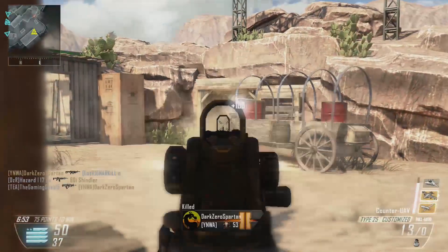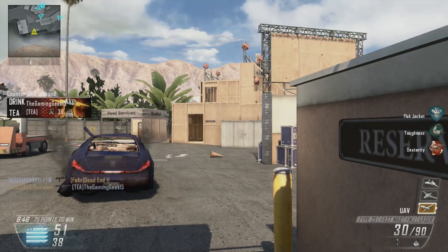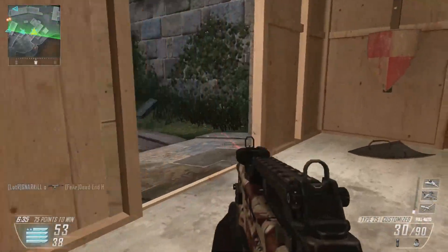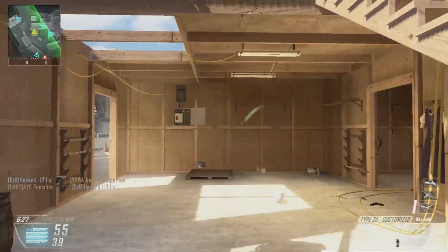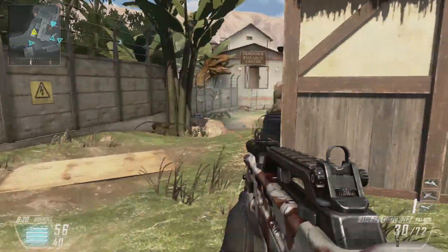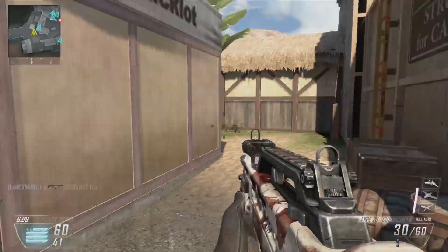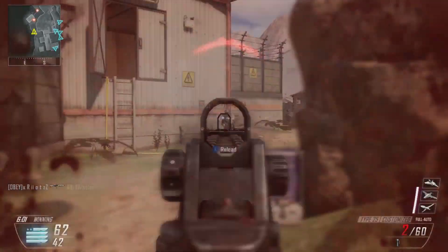Let's try and win this. I've been using more counter UAVs in my scorestreaks because I feel they are really effective. I never used to consider them that effective, but the more other players' gameplays I've seen using them, and the more I see my enemy team using them against me, it's made me realise how useful they are and how they can really change a game. You really mess the other team up — they don't know where their teammates are or where the enemy's spawning. It is a really good scorestreak, so I'm trying it out.